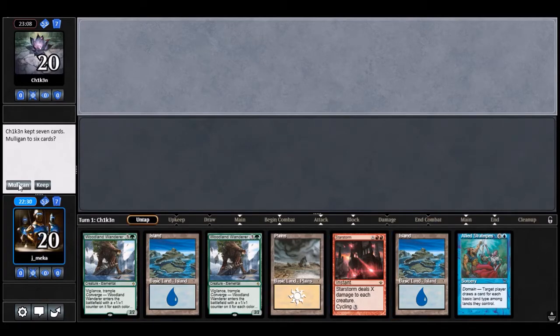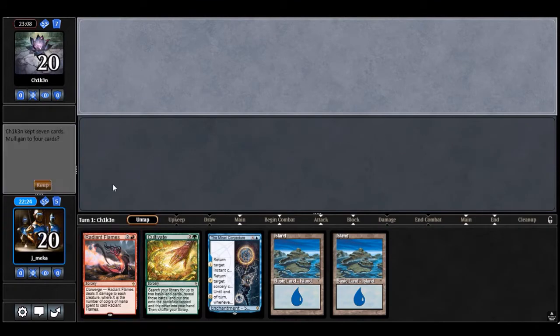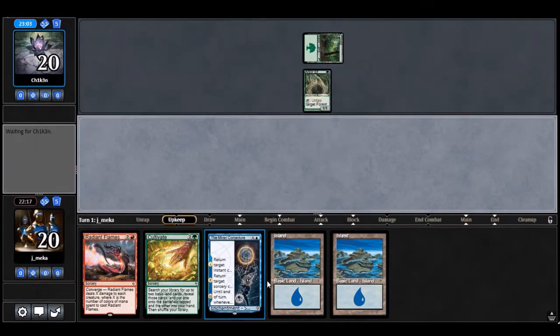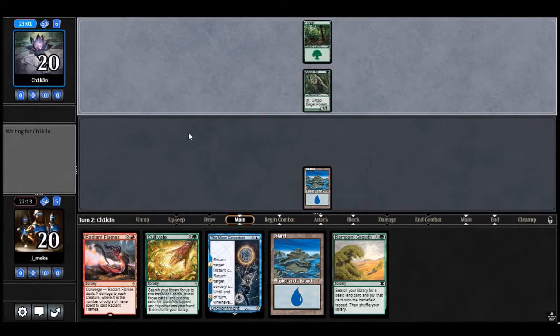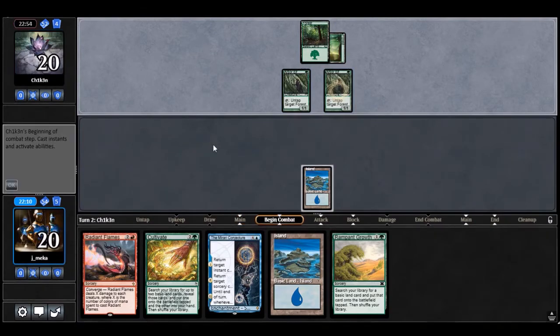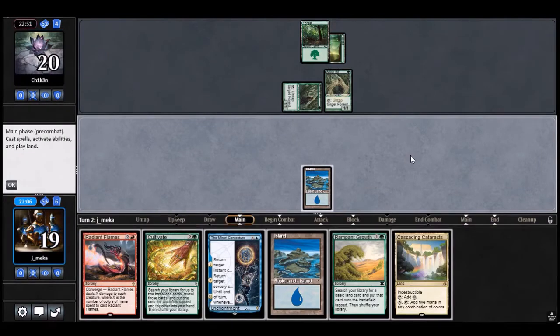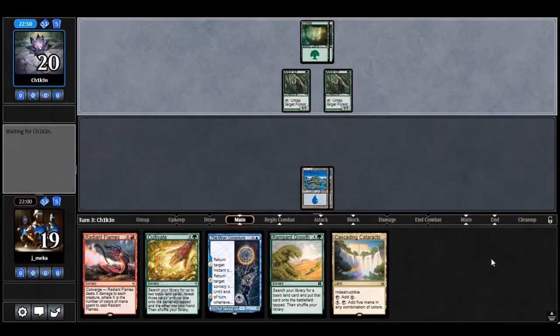Kind of rough — no green mana, so I'm going to mulligan. Equally rough on six — only one land. I'll keep it; I can't really go to five. Maybe I'll rip a red or green source. This is the downside of the deck sometimes — you just don't draw a forest. This is why starstorm would be really good against all these tiny elves.